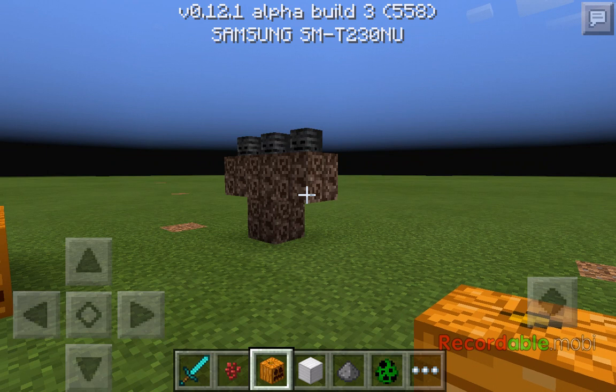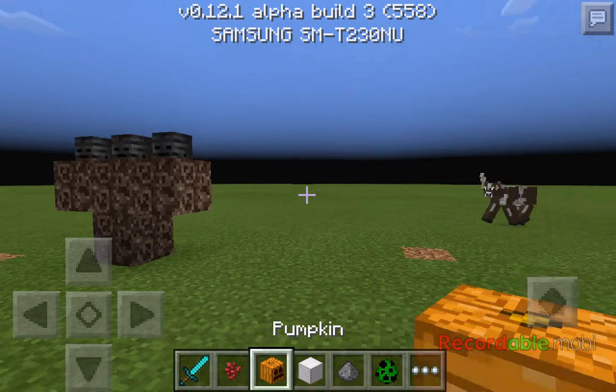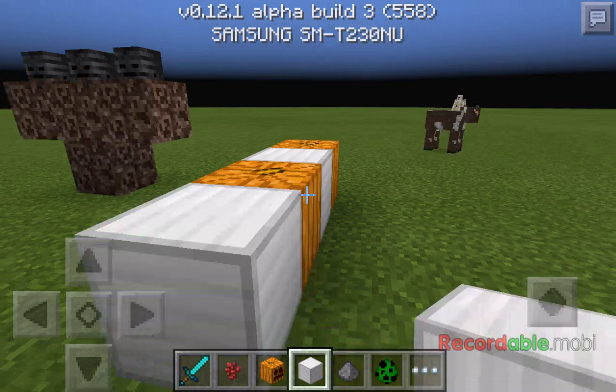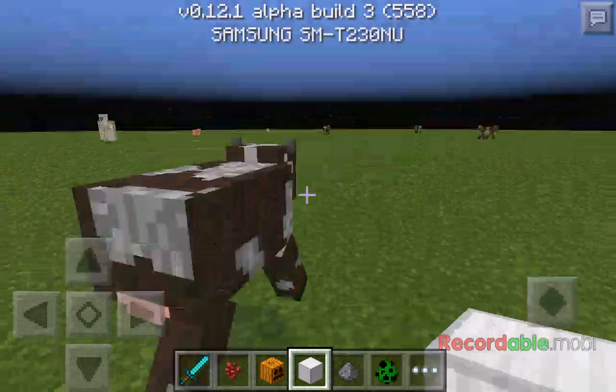In the previous updates, when you selected anything in your hotbar it didn't actually press the screen. Now I'm just tapping the hotbar and it's placing blocks. So if I come up to a cow holding an iron block and select my sword, it gets hurt.